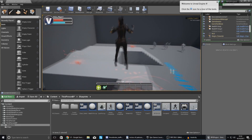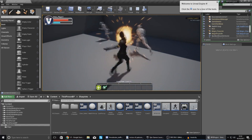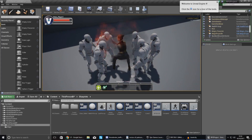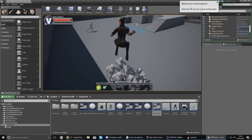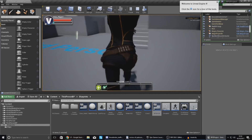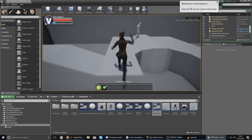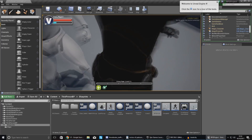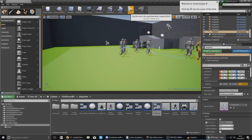Also create a binding for the level text: cast to the Third Person Game Mode, get level, hook it up to the return value, set minimum integral digits to two, object wildcard to get game mode, and compile. Opening up the magic character you can see the level is one, the experience bar is at zero, and shooting enemies adds experience. The XP and leveling system works for both characters. Still to do: setting up a save game system so you don't lose your progress when you close the game.